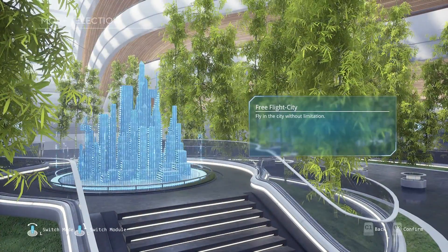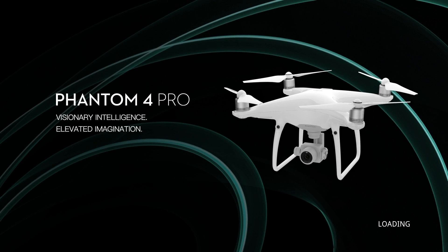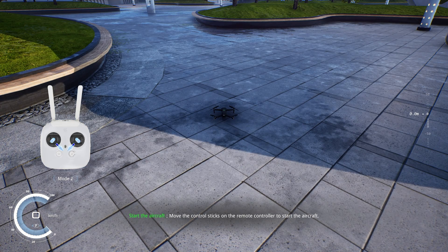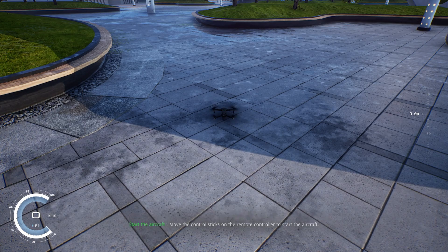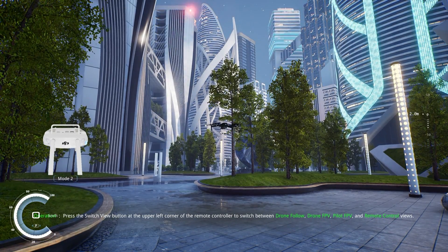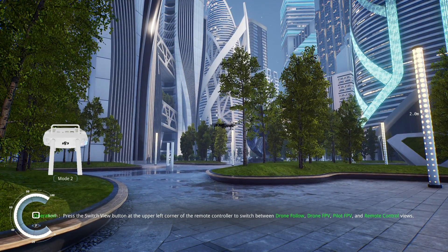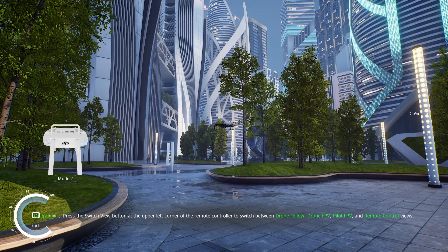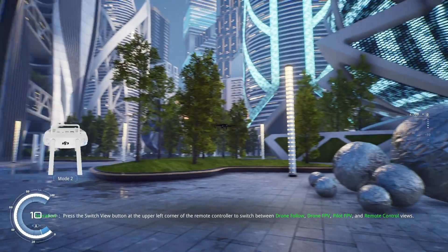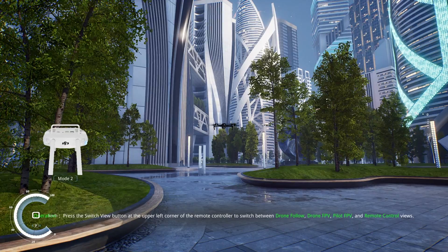That's a great thing about the simulator — it lets you try things without worrying about crashing. Let's pop into the city environment; this one's really neat, quite beautiful, and gives you an opportunity to do some interesting flying. Once again you see the on-screen cues for spinning the motors up and you're flying. The flight physics closely mimic what you'd see flying an actual drone, and you have the capability to take it out of GPS mode and put it in Atti mode, where you start to get a little drift in the controls.